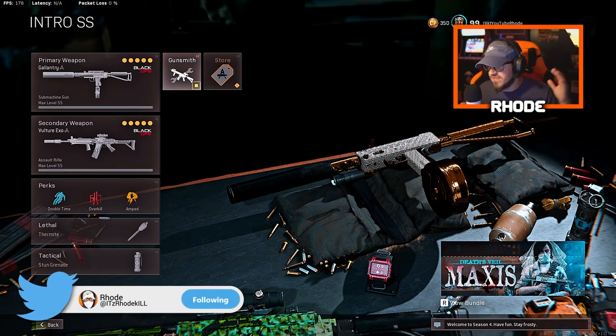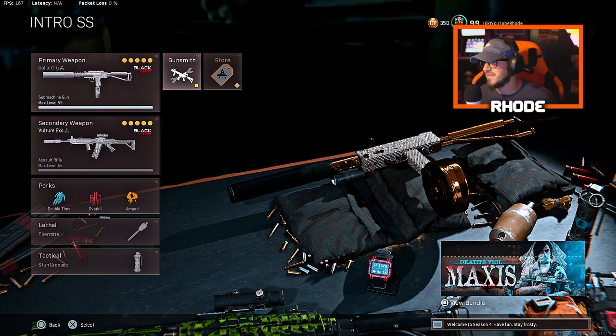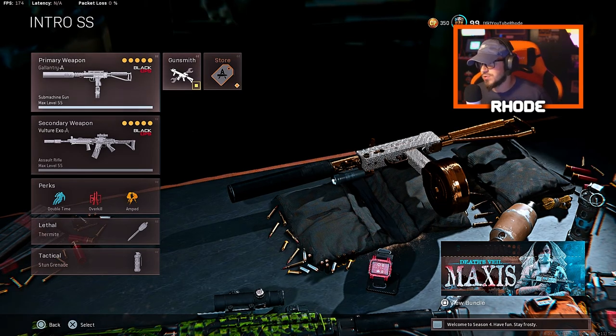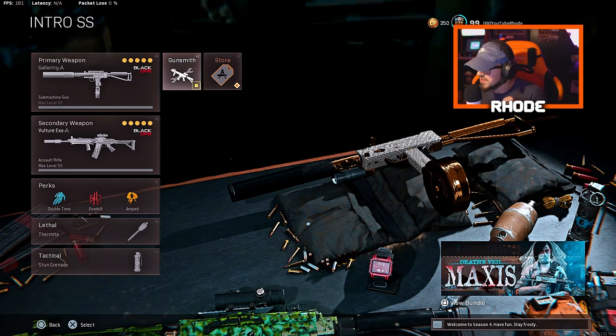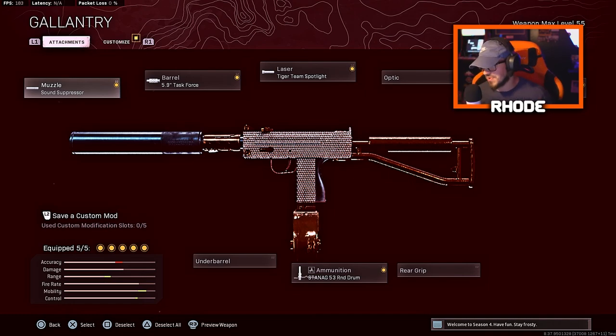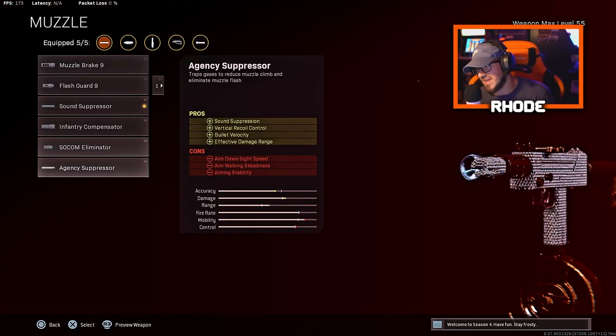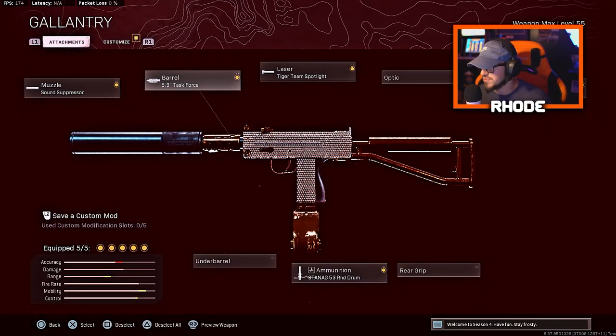We are running my favorite weapon in Warzone with different attachments. I had a MAC-10 video a couple weeks ago showcasing the best MAC-10 class setup, but I think we found something new. For the muzzle, instead of Agency, go Sound Suppressor — trust me on this, you're just going to feel a difference.